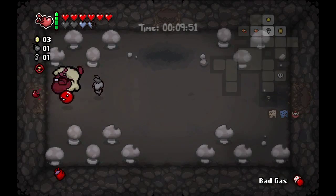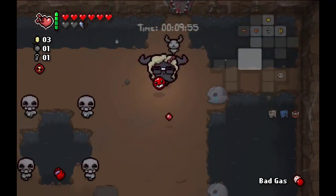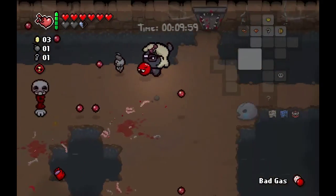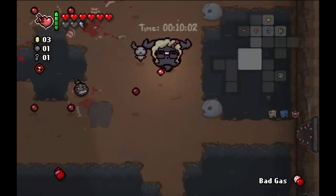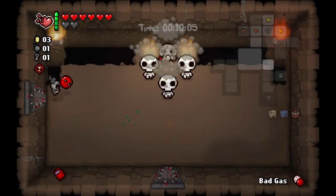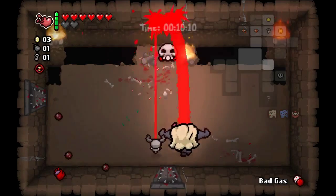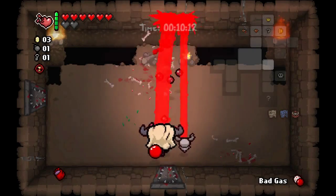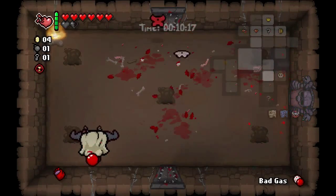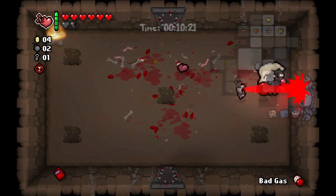At this point we've got to go back, I'm going to take some damage. But we have Brimstone. We have damage. We have a lot going for us right now — this is actually a fantastic run. We might even be able to get a second Devil Deal. About the only thing we're lacking at this point is speed, but with this much damage and this much health we can just tank our way through.